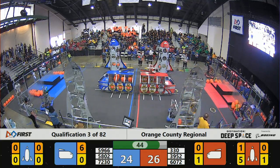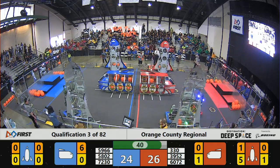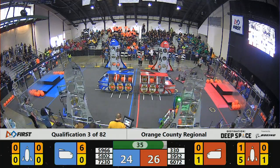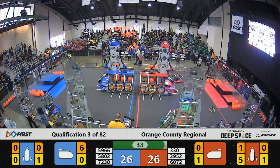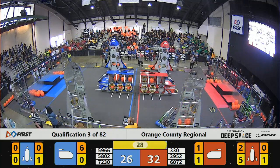So the goal now is: if you have hatch panels, do you leave them or put in cargo? Will the Red Alliance be able to totally fill their rocket ship? Will the Blue Alliance successfully get some hatch panels?